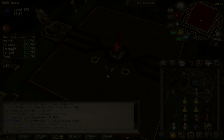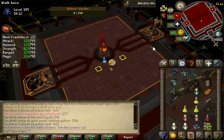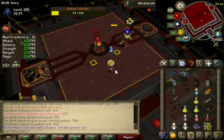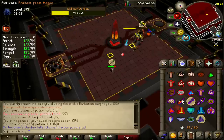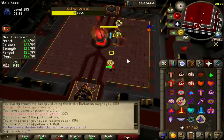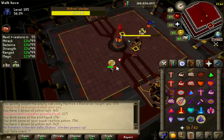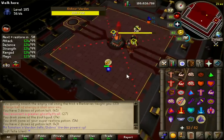When the obelisk dies, the warden that got charged the most will come to life. On P2 it's basically identical apart from starting with magic on one and range with the other. It is worth noting that every time you down the warden, it will swap its prayers. So on the left one, you start with range, when you down it you'll have to mage it, and then range again — they just cycle between range and mage every time it goes down.